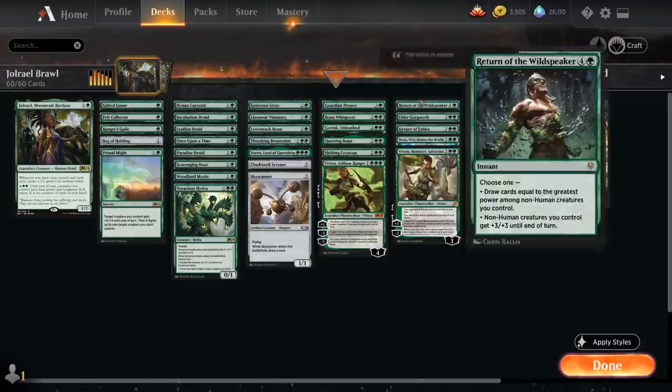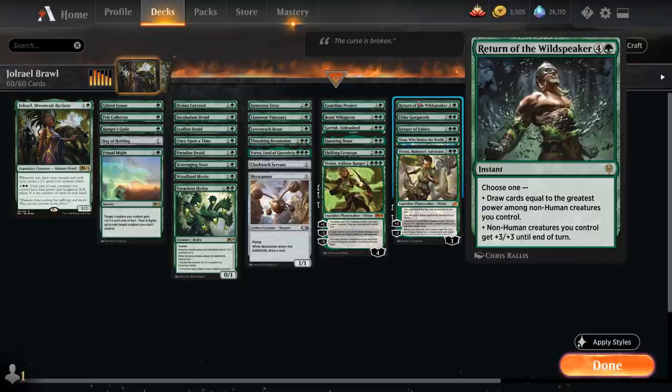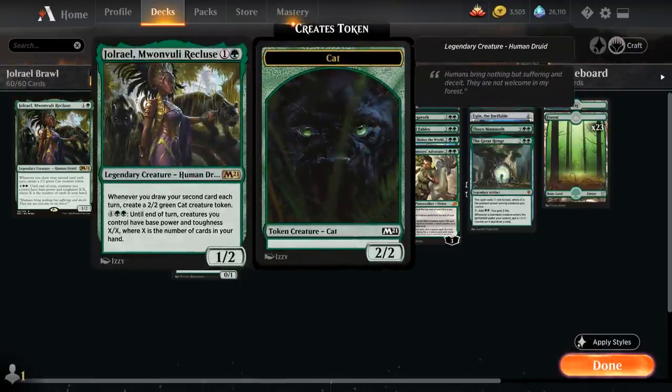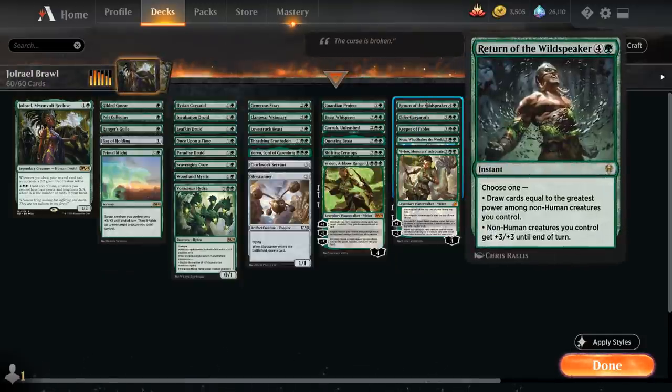At 5 mana we've got Return of the Wildspeaker, which also has great synergy in this deck. It can give all our non-human creatures +3/+3 until end of turn, and the only human in the entire deck is our commander Jorail. But of course all the tokens she generates are non-human, so we can pump them all up with Return of the Wildspeaker. Or we can draw cards equal to the greatest power among non-humans we control, which will also enable Jorail to make a 2/2 token.